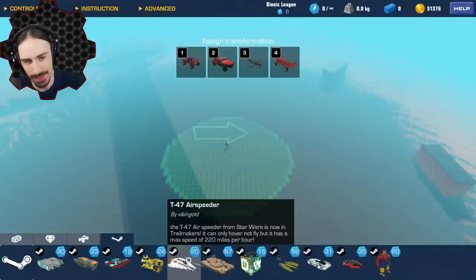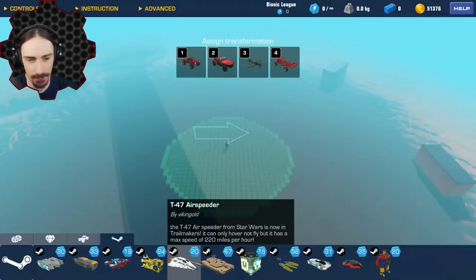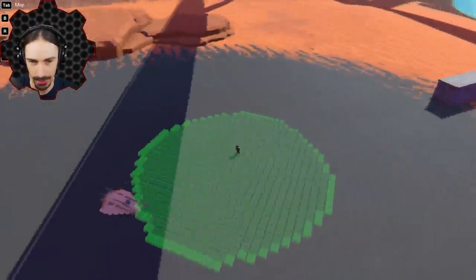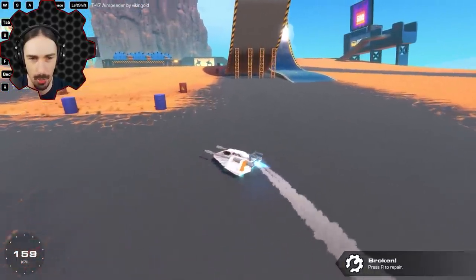Up next we have the T-47 air speeder by Viking Gold. So this is the air speeder from Star Wars, now in Trailmakers. How come it doesn't turn? This is the slowest turning. Oh no. Am I doing it right? I can see where the turning is — I can make this a little bit better. Speed is on 2.51.